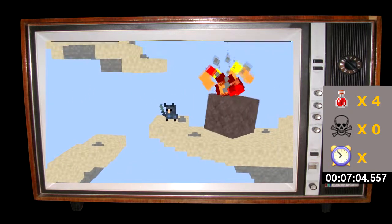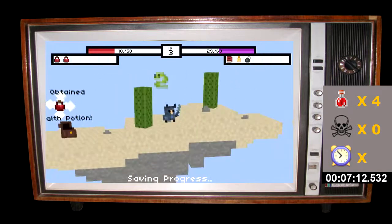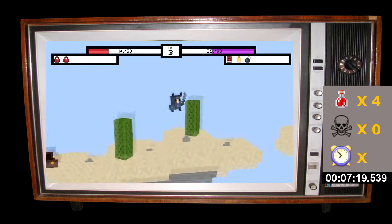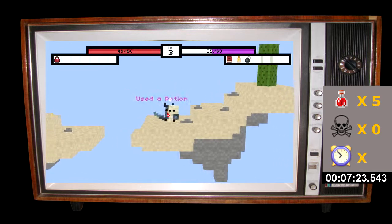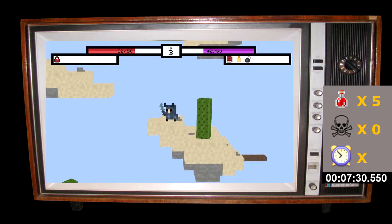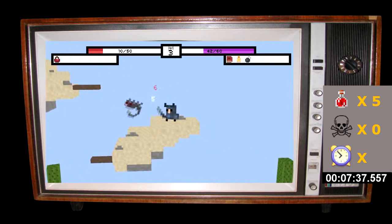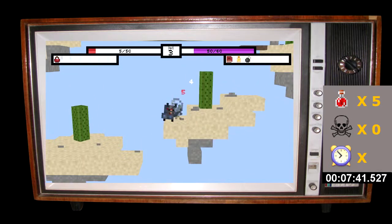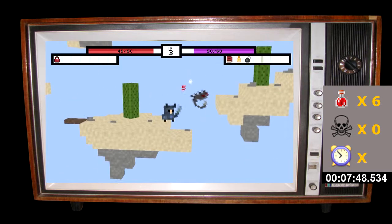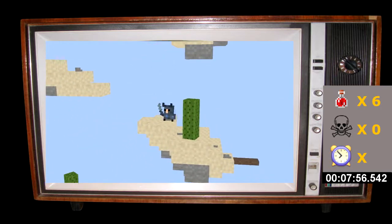This boulder isn't in my way but I'm going to destroy it anyway and see what happens. There we go — health potion, good! The game knows what I need. I used up that potion already. I guess I'm down here now — I can keep going forward. Should I go forward or do I have to backtrack? I don't really know right now. Take care of that guy — almost to level four. I think I'm doing pretty respectable for the first time playing this.